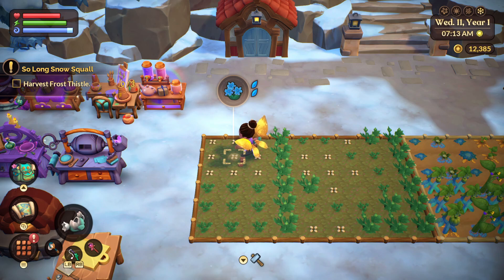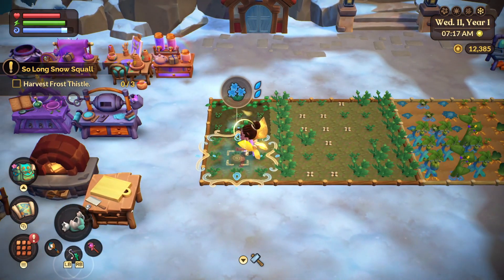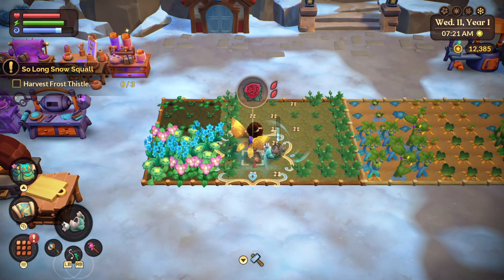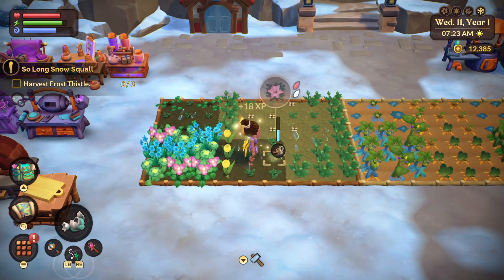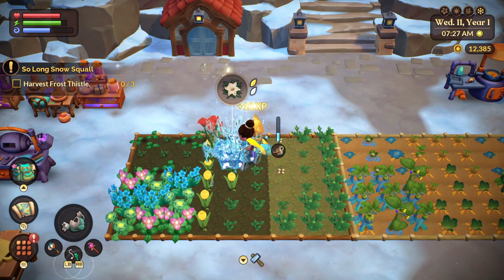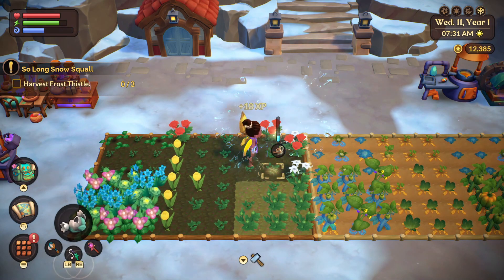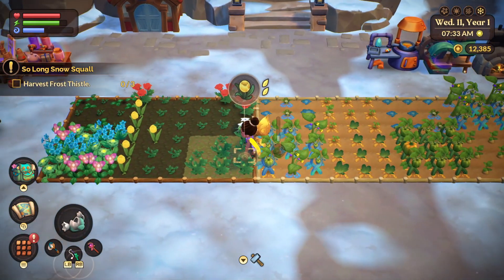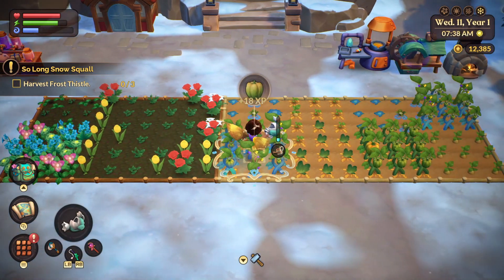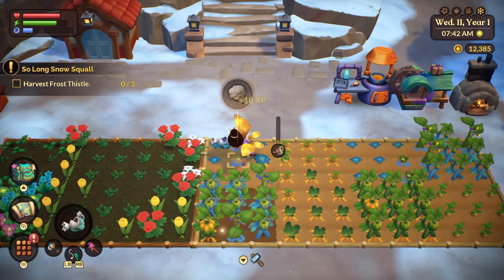We've got some flowers and crops to water, so we'll get that done first. And last time, we were actually able to finally make the delivery to Krell. He kind of told us his story about why he was so sad, and he upgraded our wand so now we can dispel the blizzardy areas. I think we'll go check out that today.